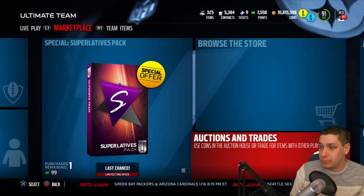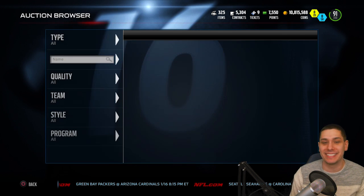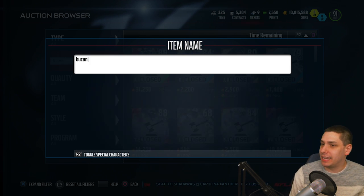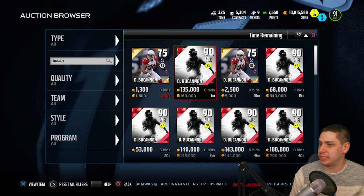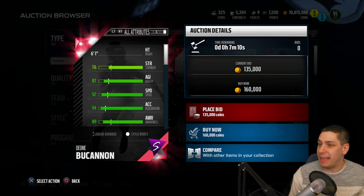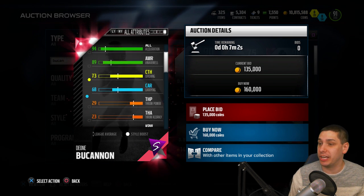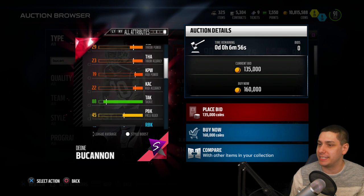I haven't actually looked at his attributes yet, but he finally got a card for the position he's been playing most of the year, which is middle linebacker — he's mostly been a safety. He now has a middle linebacker card. He's gonna be one of the more fun players to user control: 92 speed, 94 acceleration, awareness is really good, and his catching is also pretty good for a middle linebacker at 73 — not spectacular but definitely pretty solid.